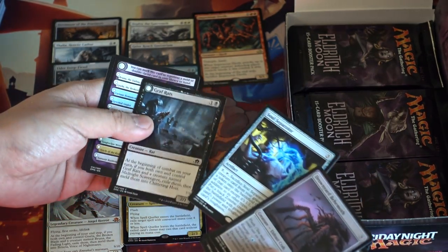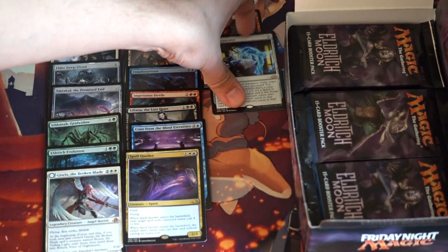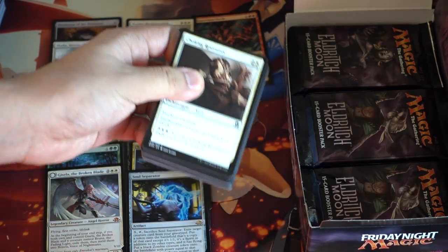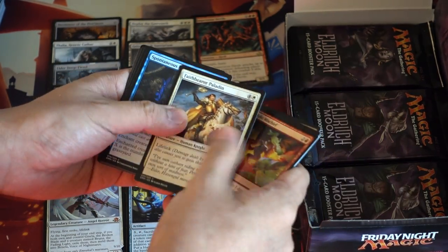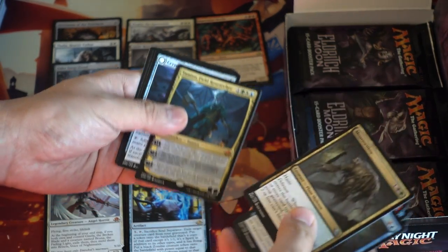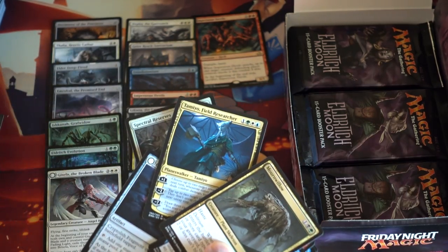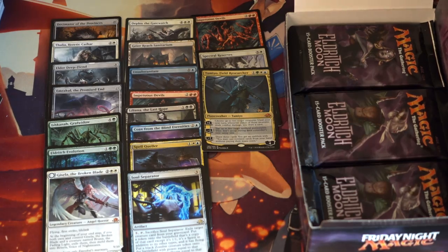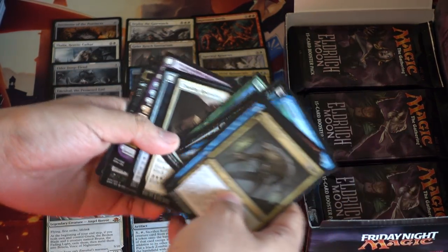We got two mythics, we got a Planeswalker. All I really want to see is a Tamiyo. Tamiyo would mean you'd have all the really good mythics in the set. TAMIYO! Oh man, this is crazy. There's Tamiyo — okay let's see the rest of the cards. There's Tamiyo. Tamiyo, Liliana — what else could you want? You got the Emical, you have the Gisela, you have the spider that's worth like ten bucks, you have all the good rares.